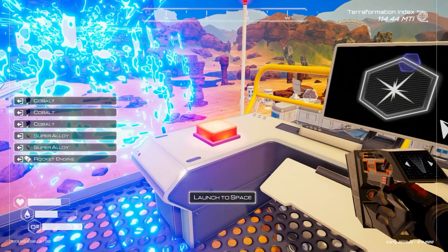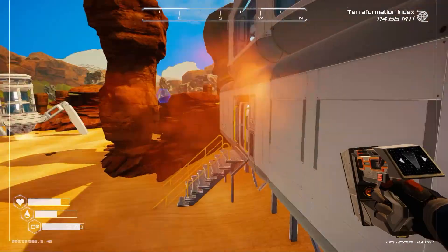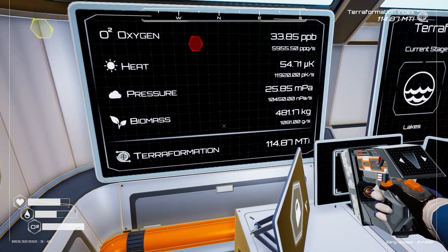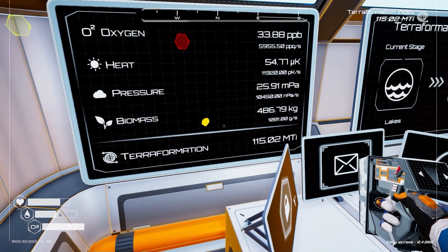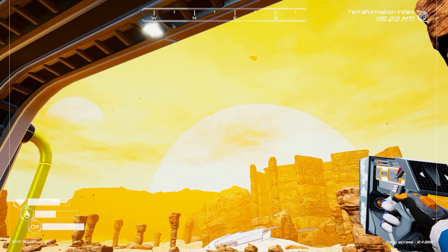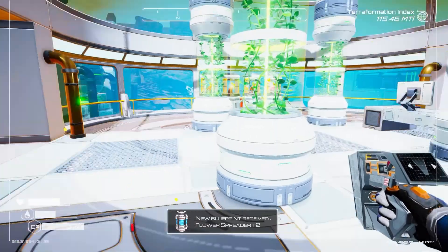Heat multiplier — launch. Get back to base before the rocket starts falling. Yeah, they're still shooting our heat up, and very soon we're going to have our new flower spreader, which is going to boost our oxygen even more. Sounds like a lot of them are going up at the back. Blueprint — power spreader.